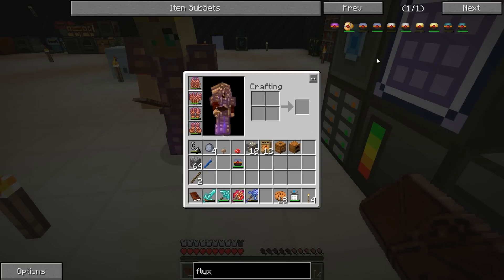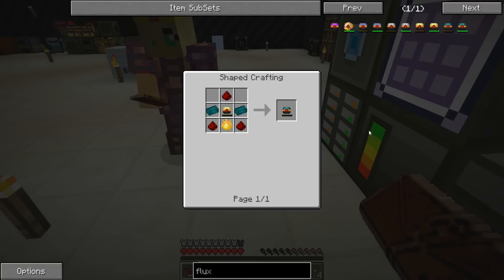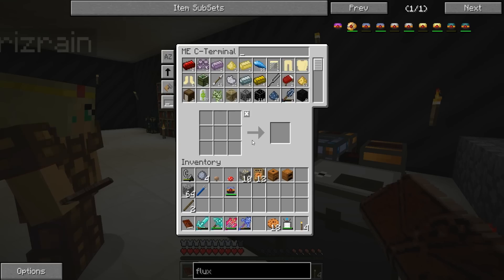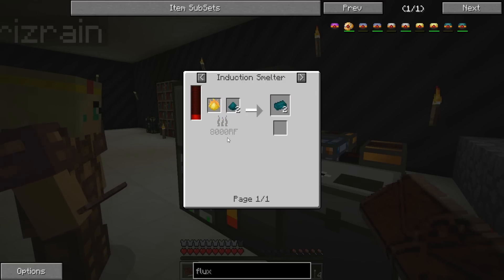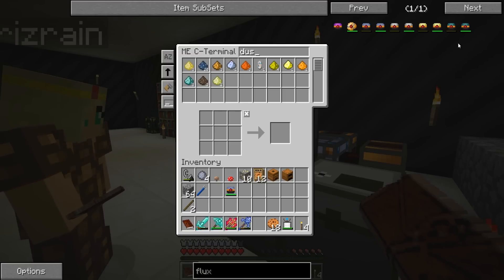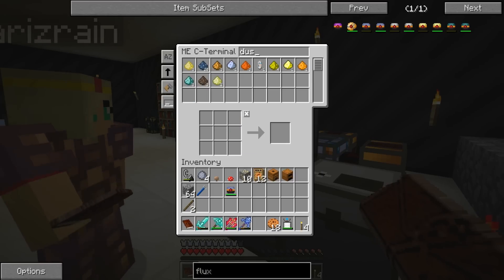I didn't realize there were other ones - leadstone, hardened, redstone, resonant. Do we have pyrotheum dust? No. Do we have enderium ingots? Enderium - E-N-D-E-R-I-U-M - green ingots. We have five! We need two of those and then redstone, but we need the redstone flux capacitor first. I don't feel like doing that one.